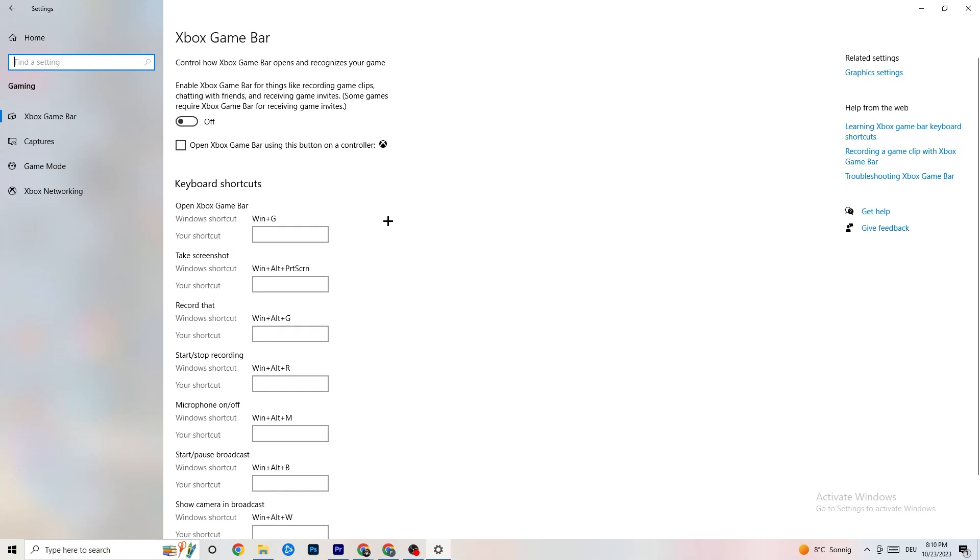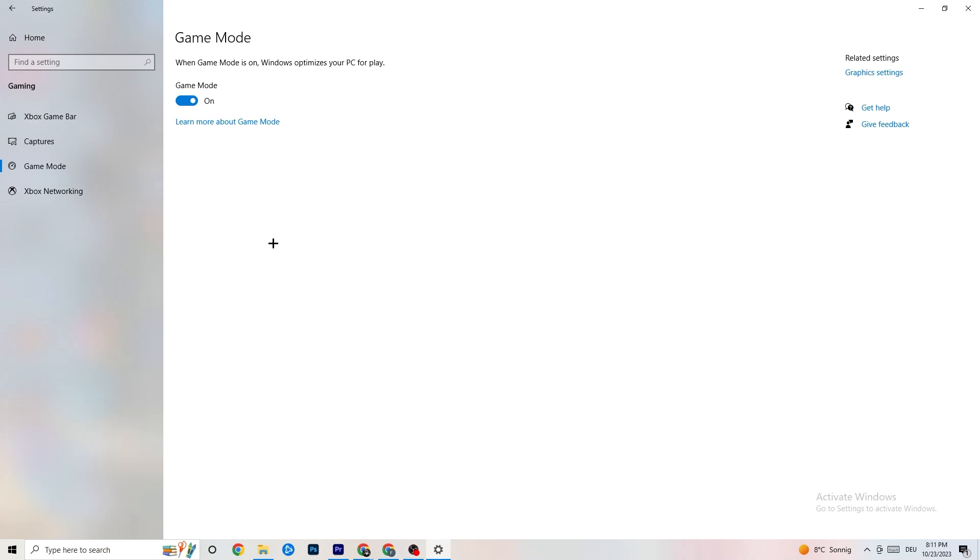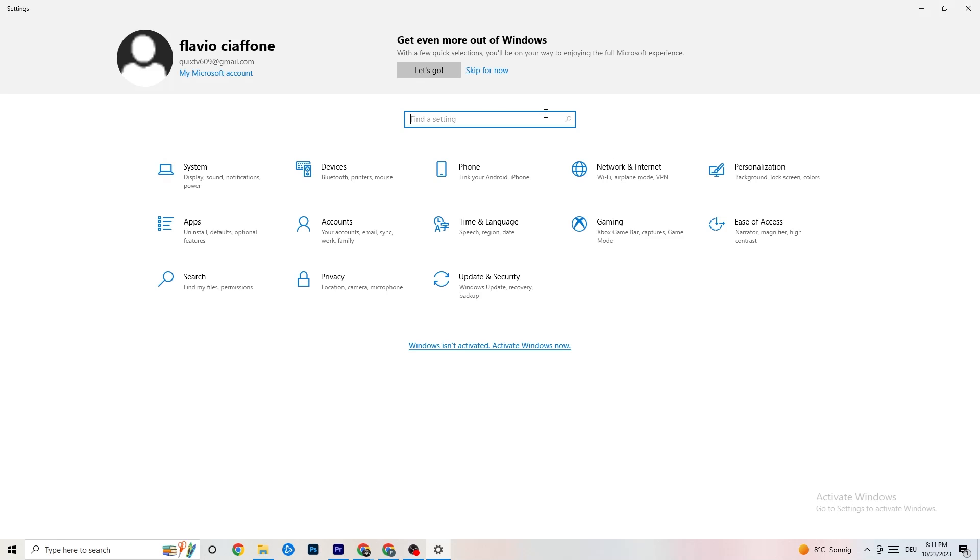Click on 'Gaming.' First, find 'Xbox Game Bar' and turn it off — you don't need it and it wastes performance. Go to 'Captures' and turn that off as well, since background recording can cause mid-game crashes or FPS issues. Then check 'Game Mode' — for some people it works better on, for others off, so try both.